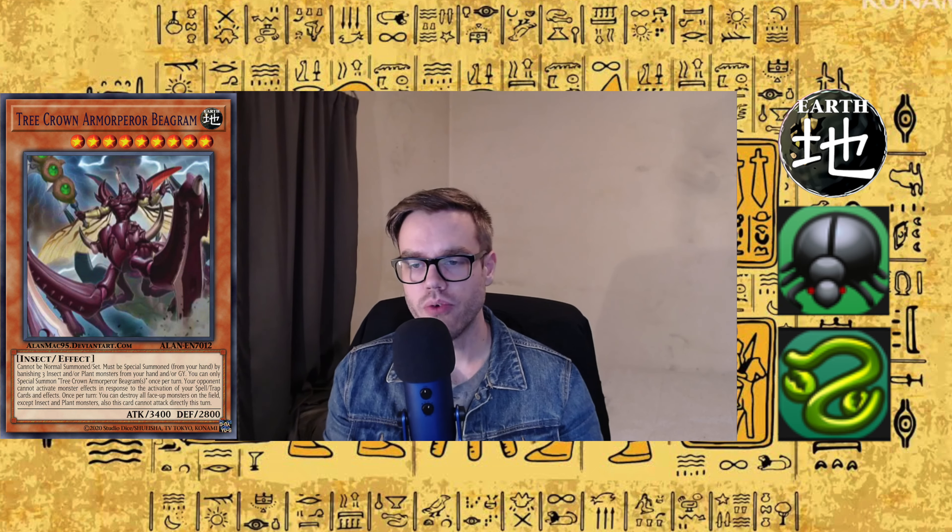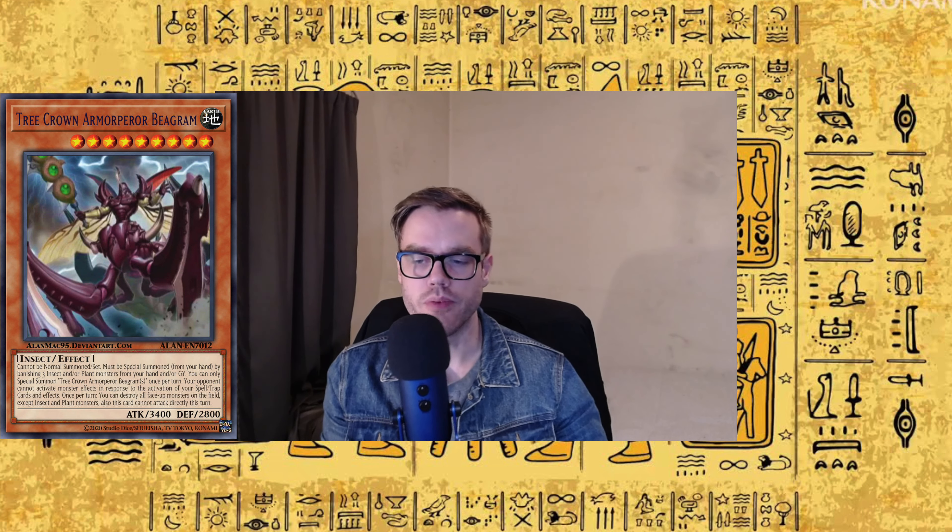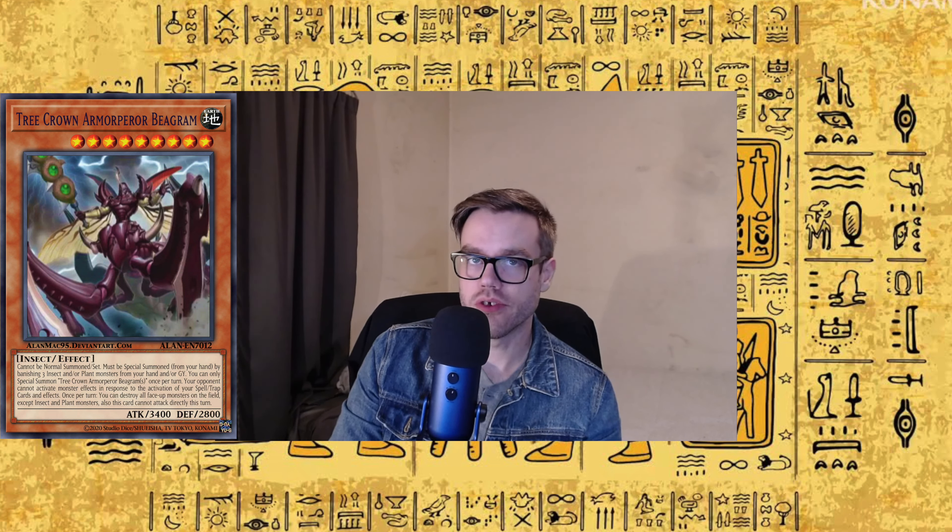Banishing three is kind of rough, but you can banish them from hand or graveyard. He has an interesting effect where he protects the activation — your opponent can't respond with monster effects to the activation of your spell and trap cards. The coolest part is he says once per turn, destroy all face-up monsters except Plant and Insect monsters. That's pretty good. If you sit down for a game of domain, you're most likely not going to be playing against Plants and Insects, so having a one-sided board wipe to clear the way seems really good, either with him as a deckmaster or even in a Bee Trooper deck.